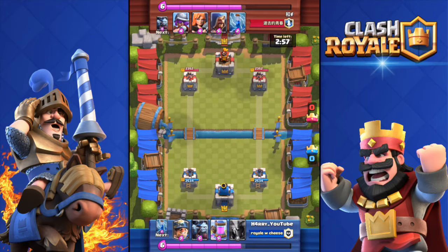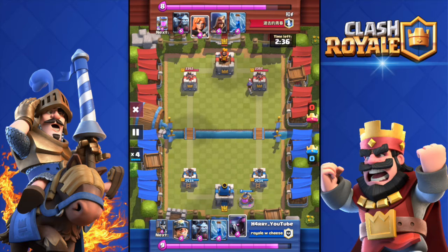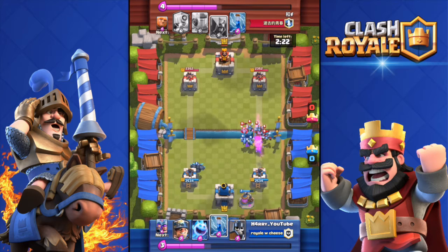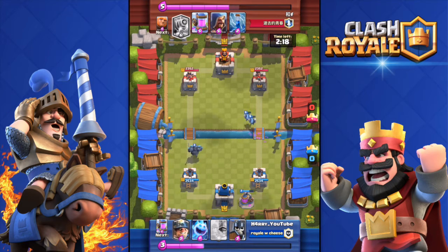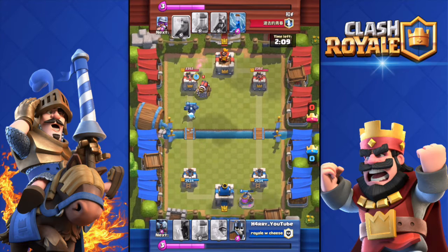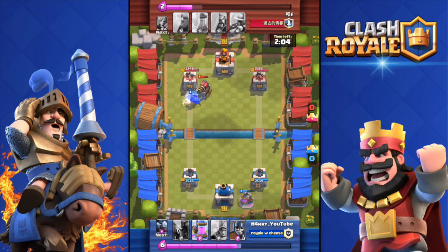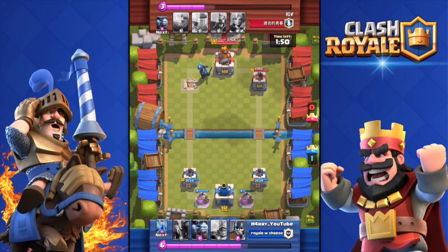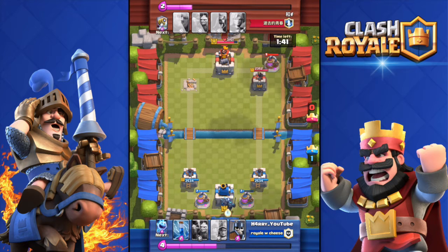Here we go against this guy. He has a weird deck — a wizard, a valkyrie, and a musketeer. He dropped his musketeer, I dropped my PEKKA. He had a big push with a valkyrie and his musketeer, so I threw in my minion horde to counter. It was a pretty good counter — he didn't even touch my tower. He's level 8 but he does have a Sparky, and when I see a Sparky I'm always a bit worried. My PEKKA destroyed his Sparky and is gonna get the tower and kill his musketeer as well. It's ridiculous.